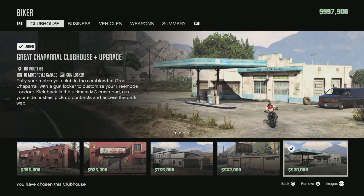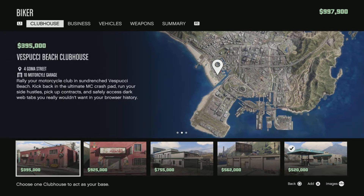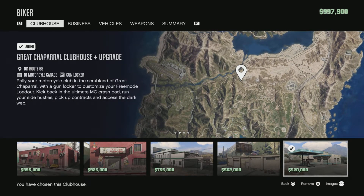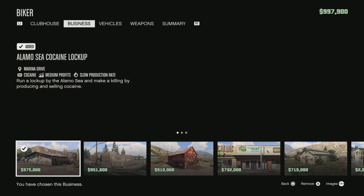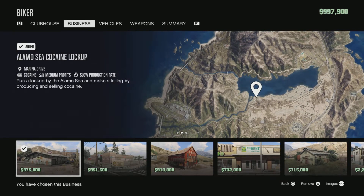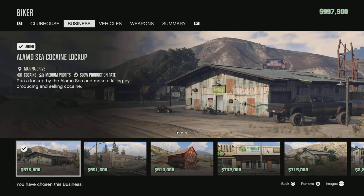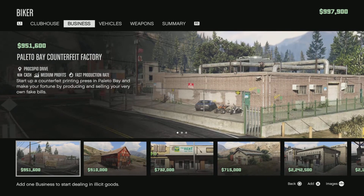I suggest the Great Chaparral clubhouse. I initially thought the Vespucci Beach clubhouse was best, but since the business you'll be buying is all the way up near Sandy Shores, it's better to spend a bit more and get the clubhouse closer — it will be nearest to your business and you can spawn there. Your next choice should be the LMCO cocaine lockup, since the cocaine business makes the most money and it's near the clubhouse.